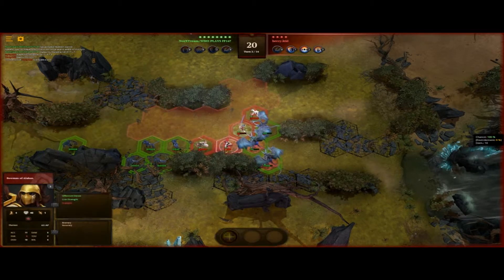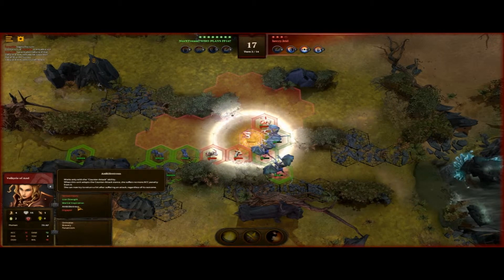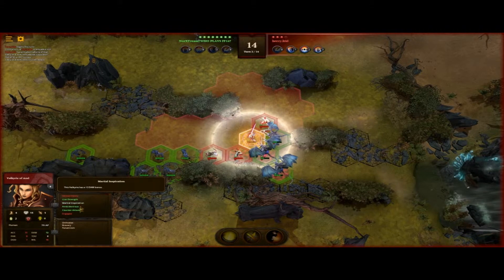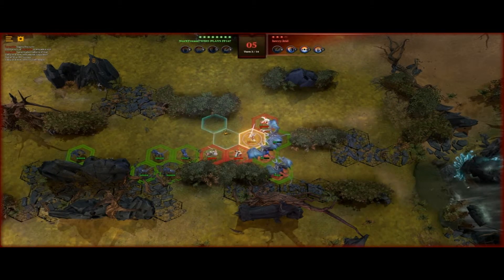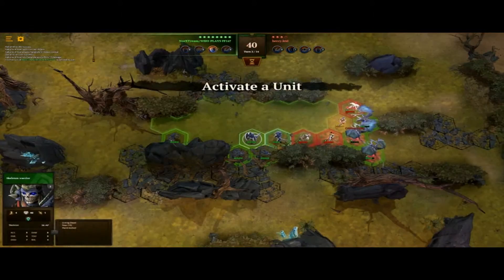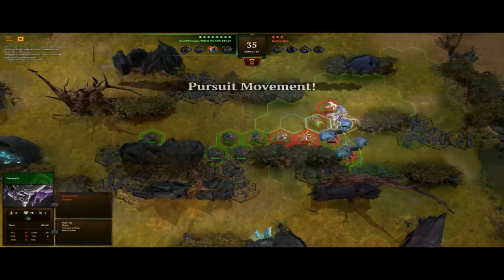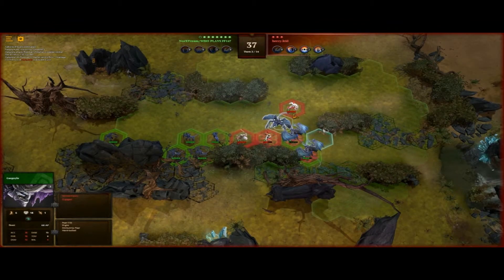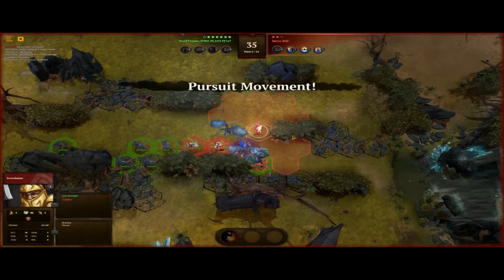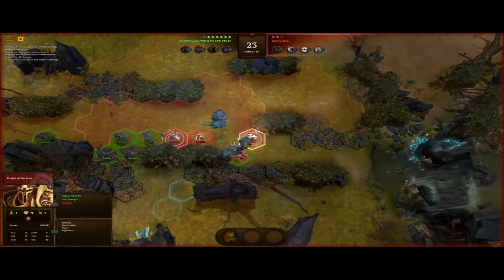I don't actually believe he can use split shot because I have him in melee. He actually has an aim - Ambidextrous. That's actually pretty nasty. He attacks and nothing happens - I'm still alive. Moving from here to attack the bowman, so I have them nearly encircled. The gargoyles just simply don't take a lot of damage, so my main force will just swarm them. Because of the Knight of Lion's regeneration, it will take some rounds to take them off.